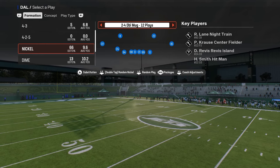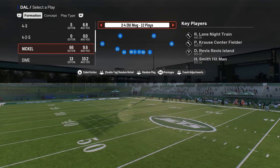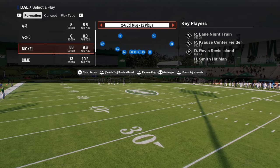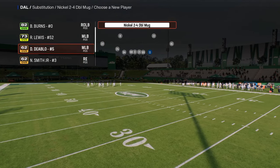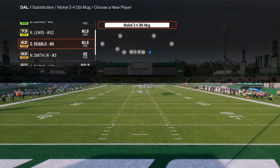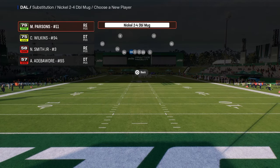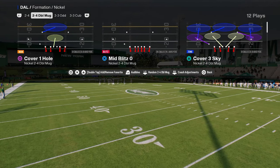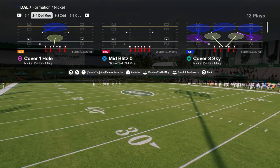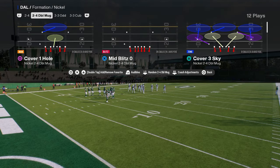If you want to get my full 2-4 Double Mug defensive e-book, it is in our School community. School.com slash Cody Ballard will teach you how to run this defense in its entirety. I just want to sample it and show you some of the things I like to do out of this defense. If you want to join the school site, you'll get access to all of our defensive and offensive e-books for Madden and for College Football 25. That link is going to be in the description below.